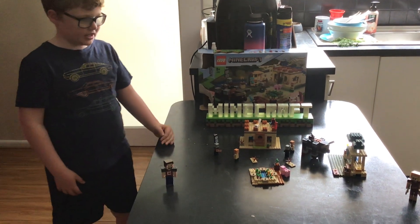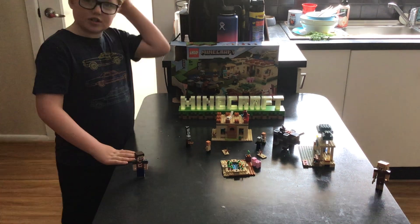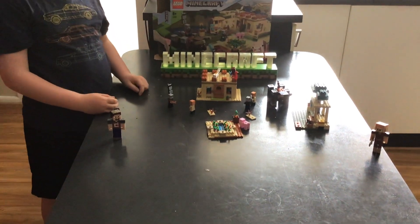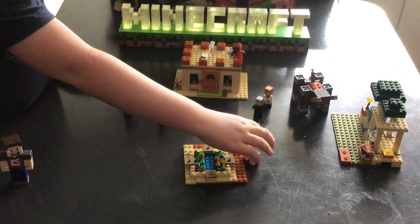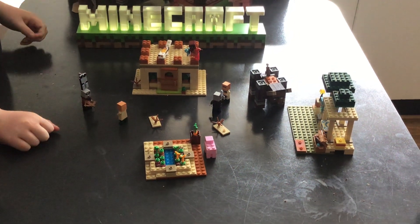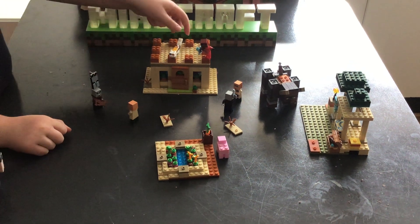In this set I have created a little diorama to show you what I want to know from this village set. It comes with a villager raid captain, a villager, a pig, a vindicator, another villager — so they come with two — Kai from Ninjago, and a cat.